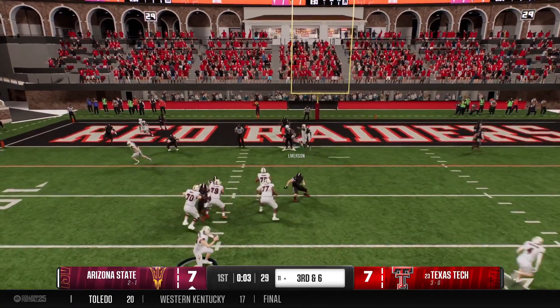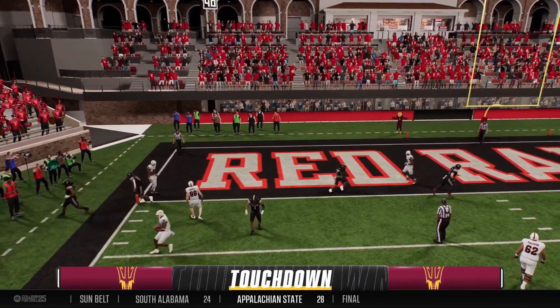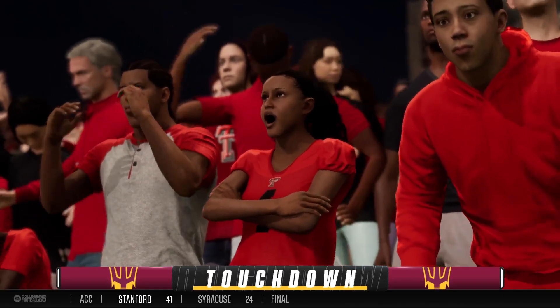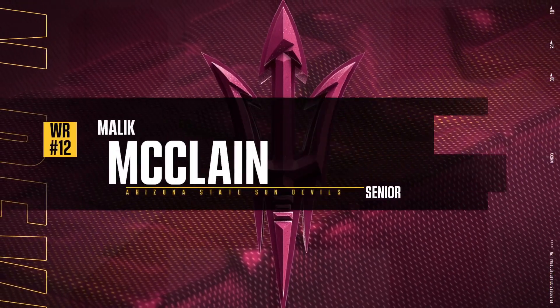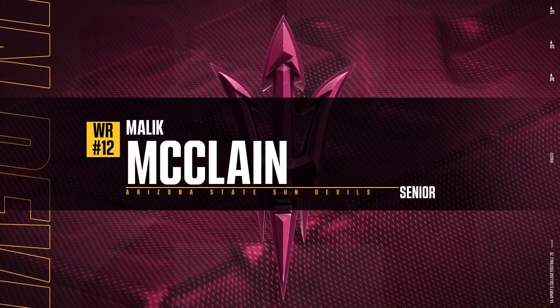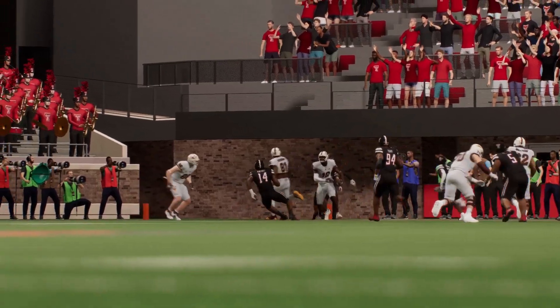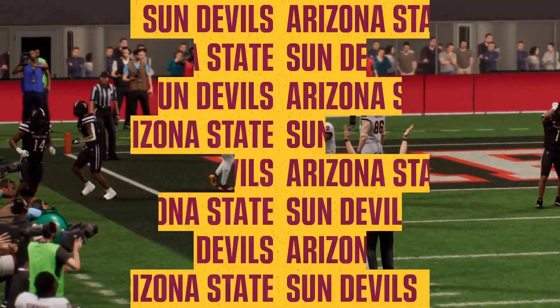On third down, he'll try to pick it up through the air. He makes the catch in the end zone! Touchdown, Arizona State! Defense has to be better on the back end. They knew this offense was gonna come out and challenge them — they were gonna try to push the ball vertically down the field. They've now given up two touchdown passes in this game. They've got to shore up their play.